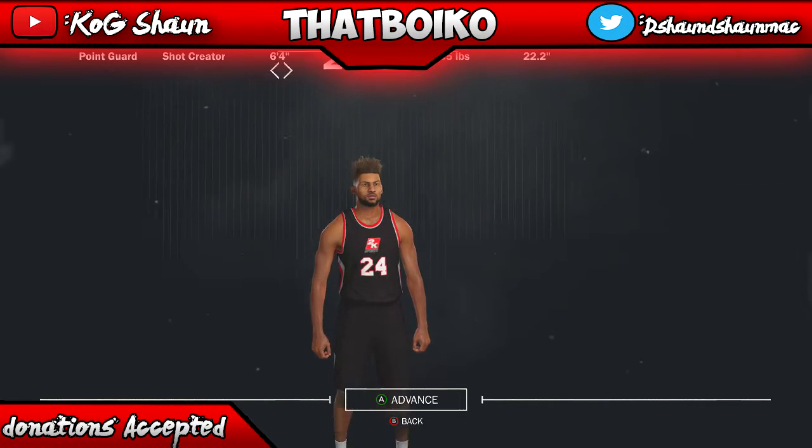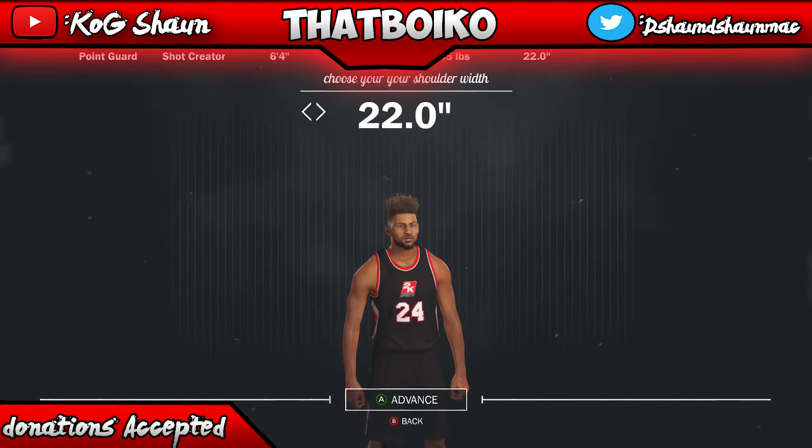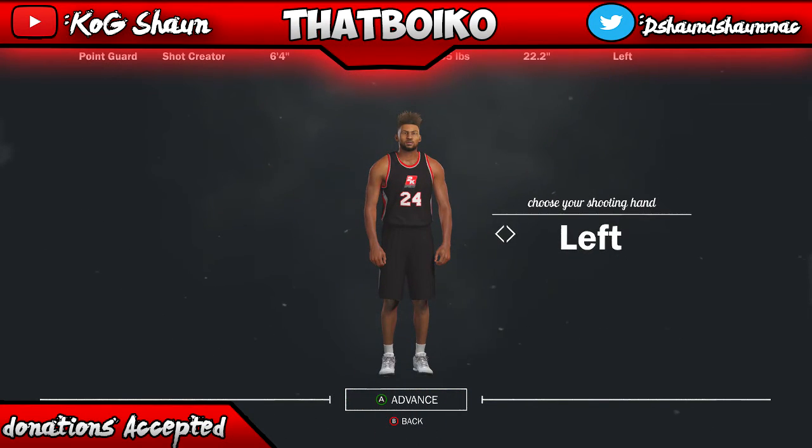Less pounds you weigh, the faster you are, and if there's ever a speed boost that comes out you'll have it. I don't know what this is — oh yeah, my shoulder length. Just copy everything I got. This is the best build for a point guard shooter.